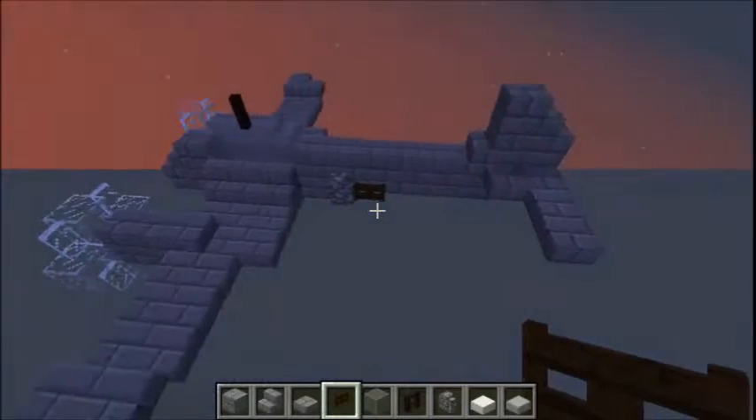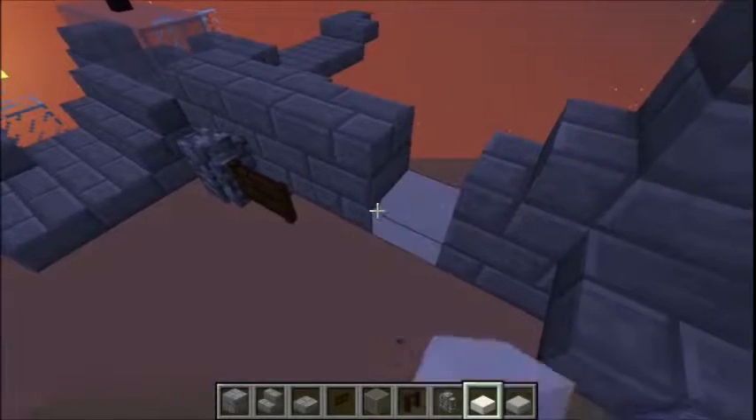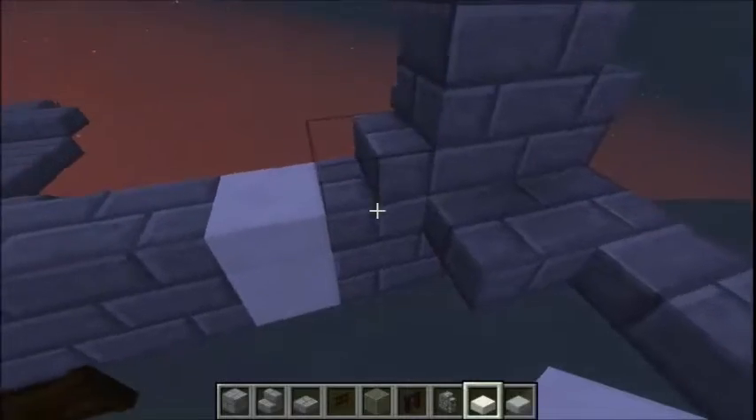Then we're going to add a white band in the form of quartz slabs, just before the first part of the tail, which is the step here.